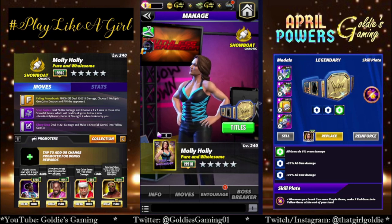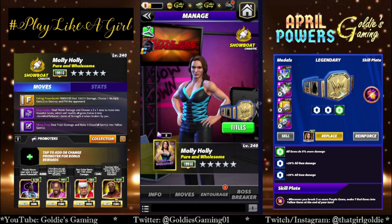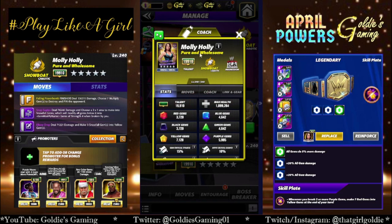Hey everybody, Goldie here, and today we are taking a look at the newest character in WWE Champions. And you guessed it, it makes sense with Hurricane being the freebie. The newest character is Molly Holly, but it's not the Mighty Molly gimmick — it's Molly Holly pure and wholesome. She is a Ruthless Aggression Showboat, so we're sticking with the theme of filling out the classes and eras for women.